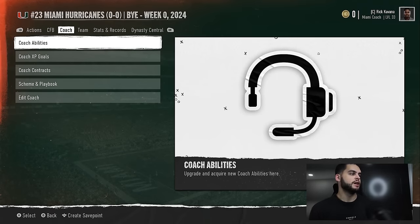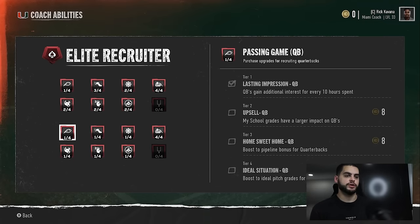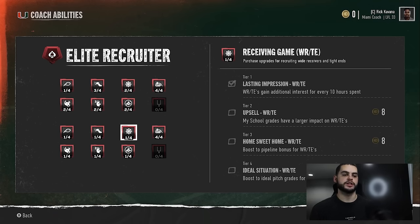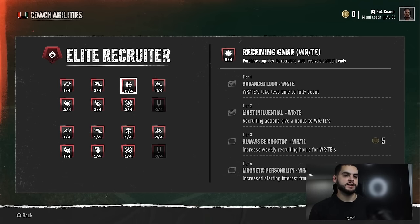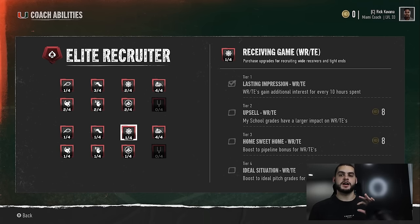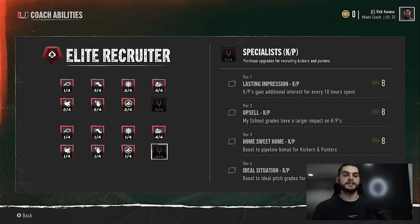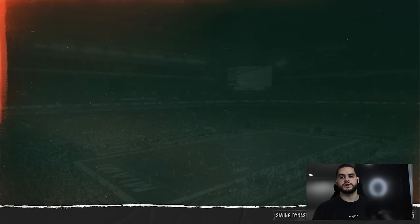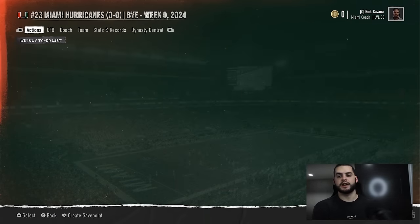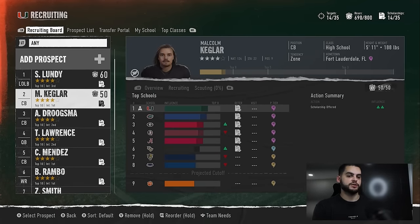Players with more than 50 I will fight; players with 75 I'll fight anyone. Right here we're a little behind but we have 60, so I'll continue fighting — it's Auburn, Florida, Miami, we're not that far behind. Also, elite recruiter is so important because you get additional bonuses: gain additional interest for every 10 hours spent. So my 60 with elite recruiter may be more impactful than their 60, giving me incremental bonuses on top.